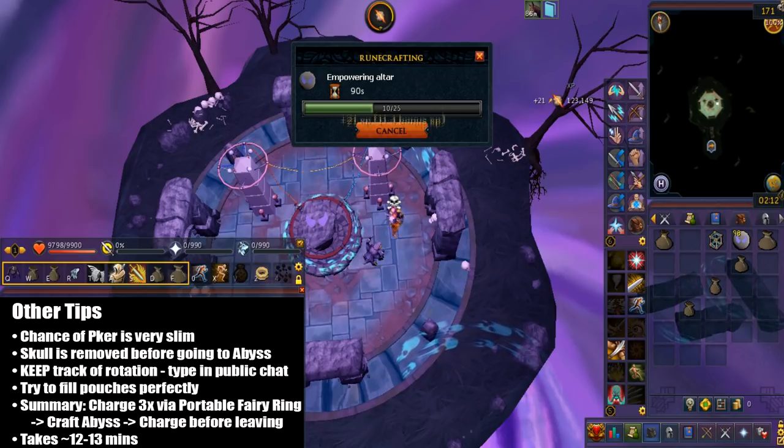Here is a summary of my strategy: charge the altar 3 times using the Portable Fairy Ring, then enter the abyss and craft. Don't forget to charge before you leave. It's really complicated at first, and I did have trouble understanding the mechanics, but it's pretty straightforward afterwards. The only thing is you just have to keep track of the rotation.